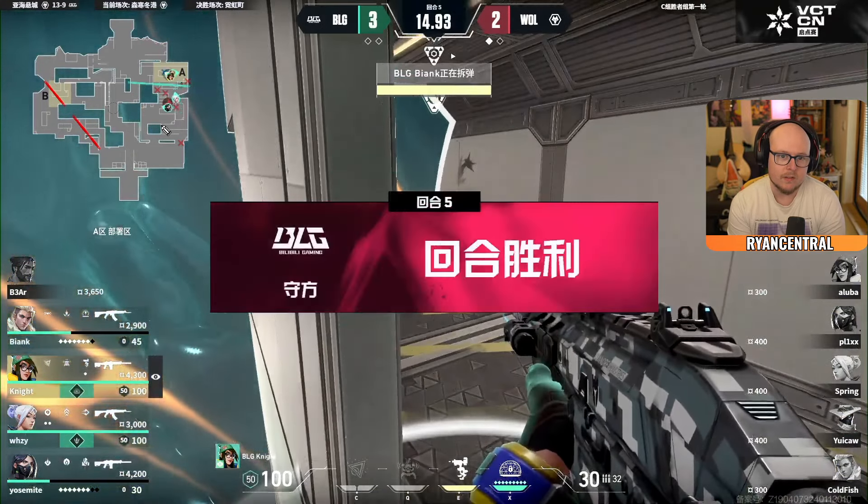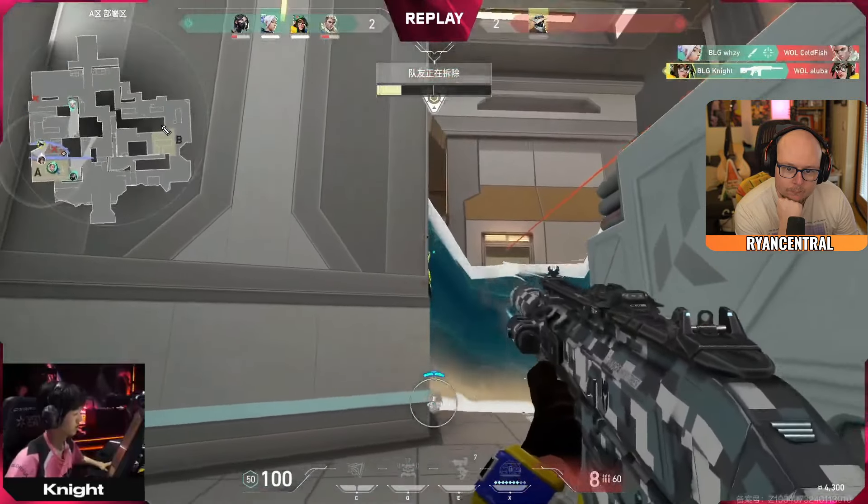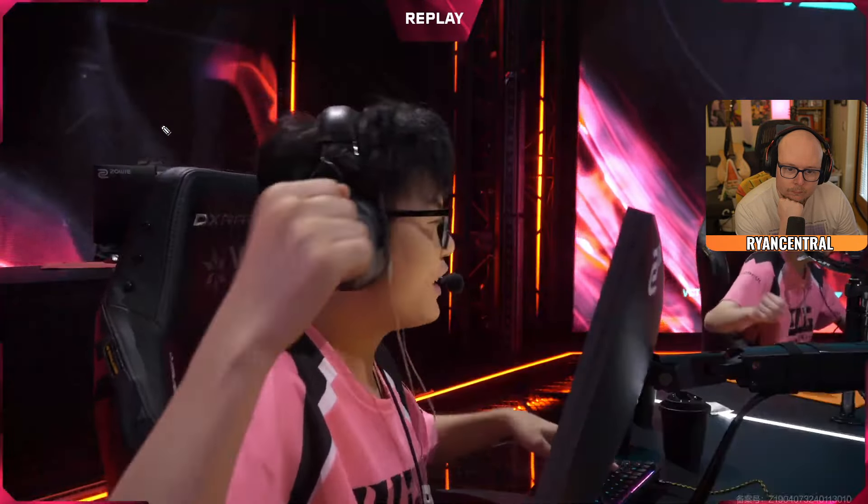The goal is to get as many rounds on the attack as possible. This is how you win against BLG — you get to 13 rounds before they do. BLG looking a little bit more comfortable. Wolves need another Eco. Wise is at least on form, 7 and 3.